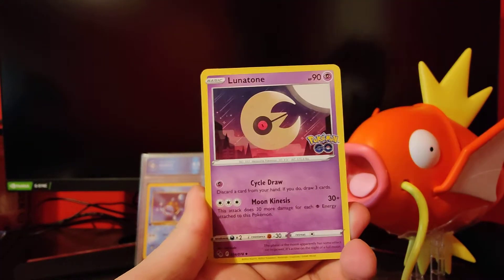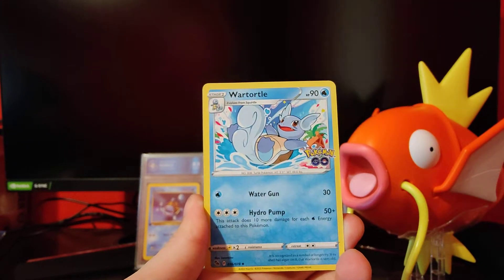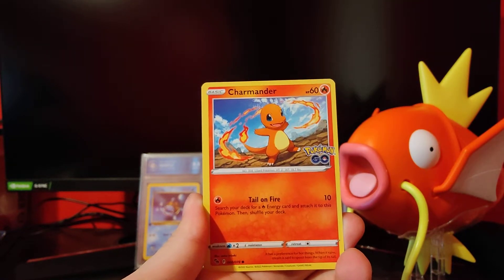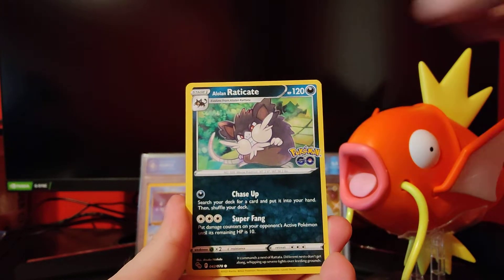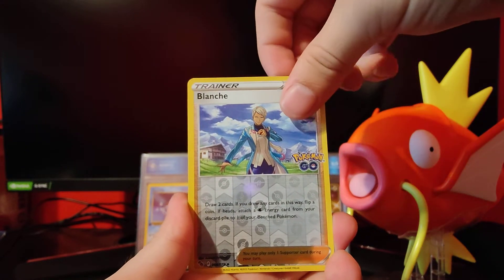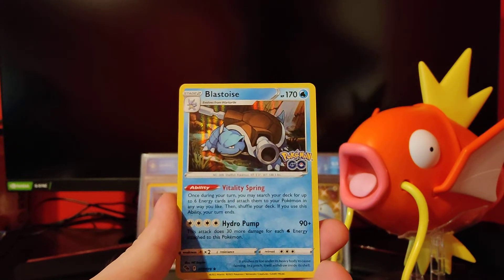Dark Energy. Lunatone, Ivysaur, Wartortle, Apom, Charmander, Eevee, Nummel, Raticate, Blanc. Reverse and a Blastoise — just the regular Hollow, no Radiant.